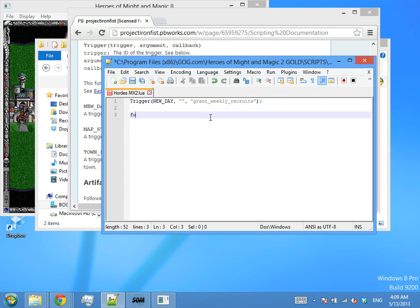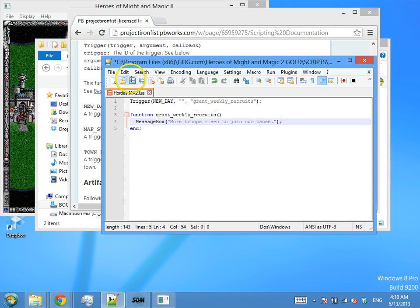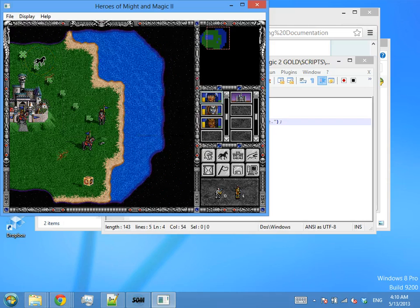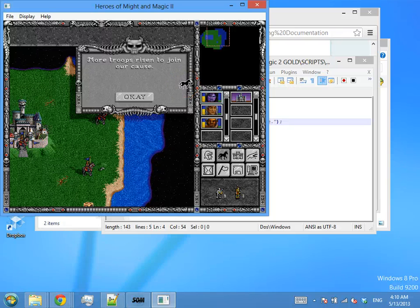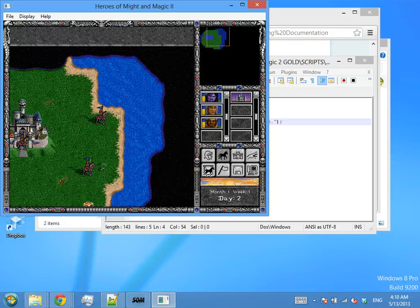And then we'll name a function that will be called at the start of a new day. We'll call it GrantWeeklyRecruits. And now we get to write this GrantWeeklyRecruits function. For now, let's just have it display a flavorful message: 'More troops have risen to join our cause!' Now we save the script, reload our map — and boom! There's our message, displaying every day.